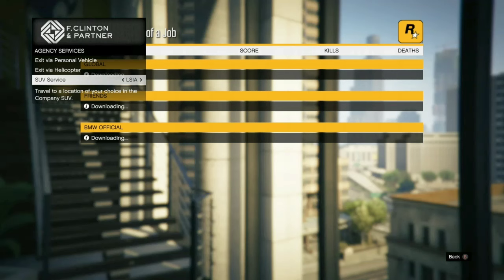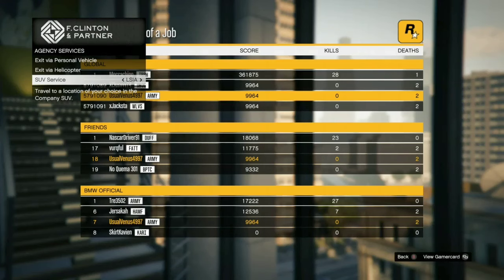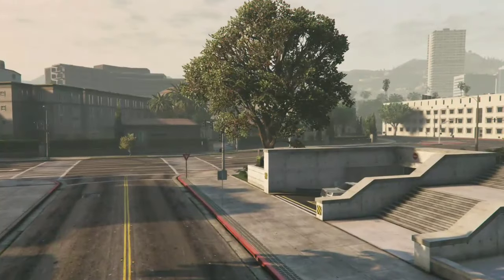Press RB for the leaderboard, go down to SUV Service LSIA. Wait for the leaderboard to pop up. SUV Service — press A, A, B, B, A. Just like that — we hit the glitch.